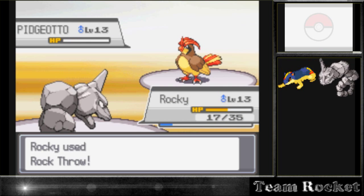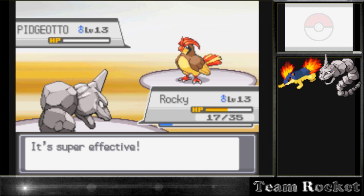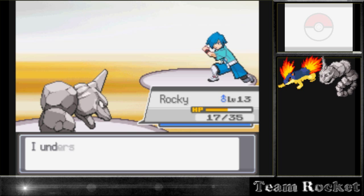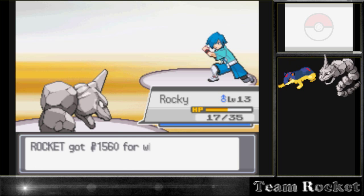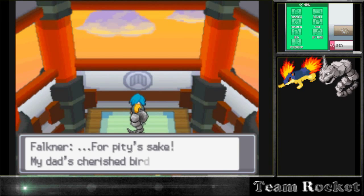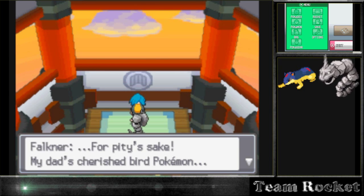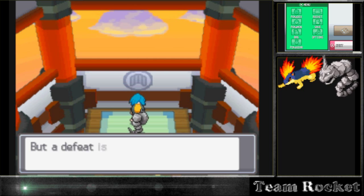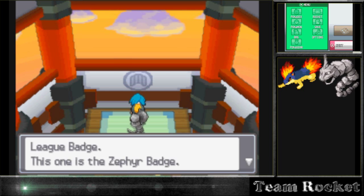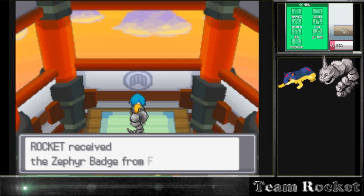Falkner doesn't use Roost this time, so we take advantage of that and it's game over for Pidgeotto. If it wasn't for Gust it would have been even more annoying. Annoyingly, it didn't give us the last XP needed to level up. Falkner says: 'My dad shares Pokémon - bird Pokémon - but a defeat is a defeat. Take this official Pokémon League badge.' And we receive the Zephyr Badge.